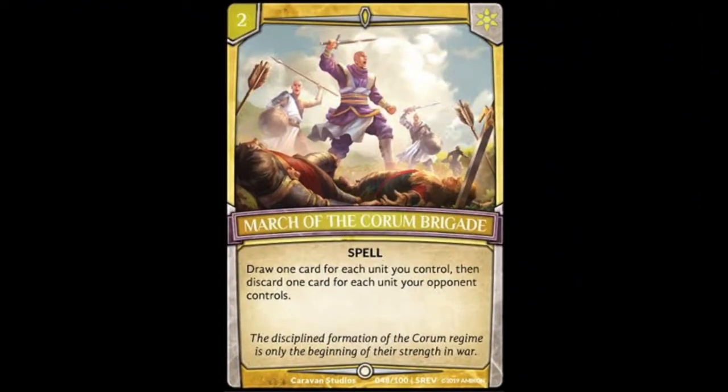Starting us off, we've got March of the Quorum Brigade, which is a two-cost spell that reads: draw one card for each unit you control, then discard one card for each unit your opponent controls. This card's okay, I mean it's situational. There's going to be times where it's fantastic, and then other times where it's completely dead. I traditionally don't like those cards, so I don't know how often this is going to be played.